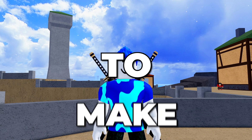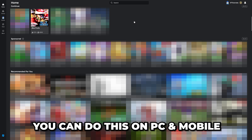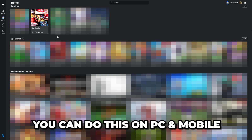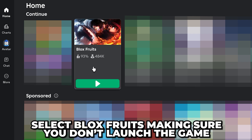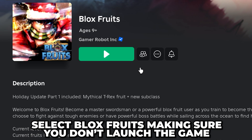In this video, I'll be showing you how to make a private server in Blox Fruits. Start by opening the Roblox app. You can do this on both PC and mobile. Locate Blox Fruits — it should be under the Continue heading. Then select it, making sure not to launch the game.